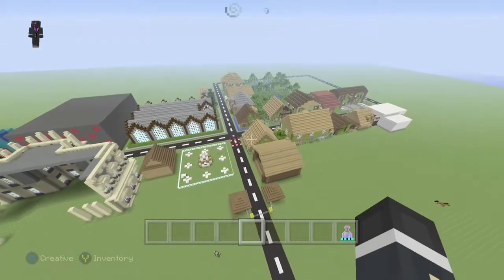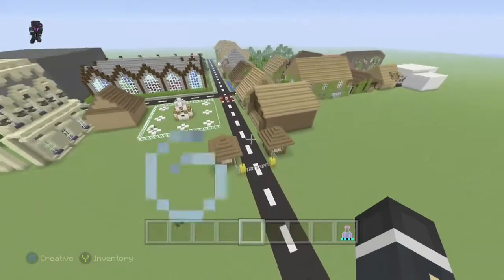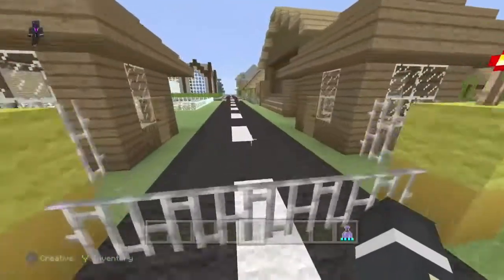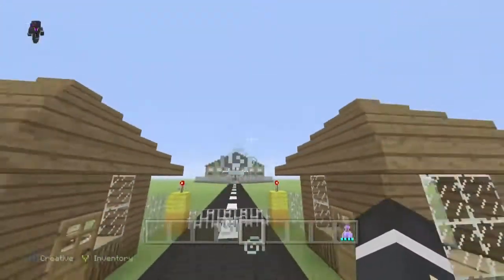Hey guys, this is another update for us on my city map on Minecraft Xbox One. I'm just going to be showing you what we've been building. These are Jordan's security huts that we built going up to the mansion.